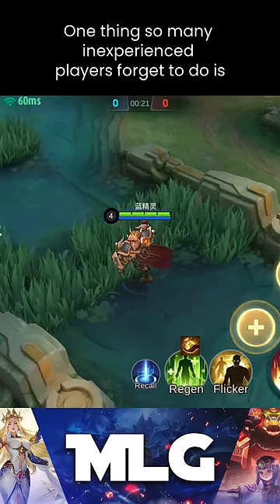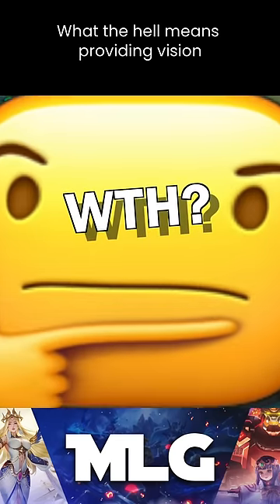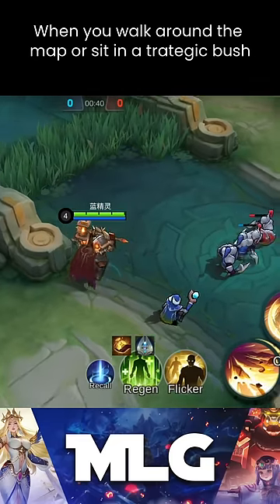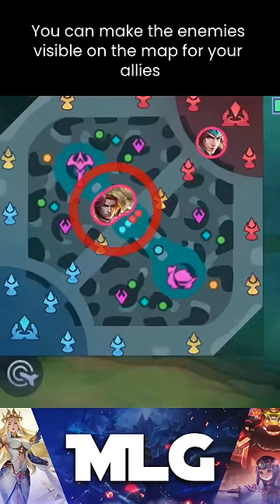One thing so many inexperienced players forget to do is providing vision. What does providing vision mean? In short, when you walk around the map or sit in a strategic bush, you can make the enemies visible on the map for your allies.